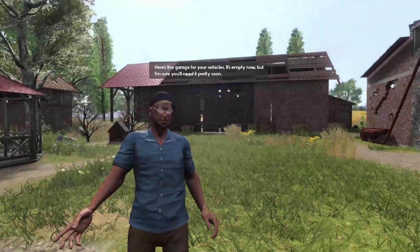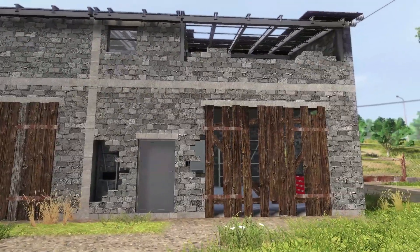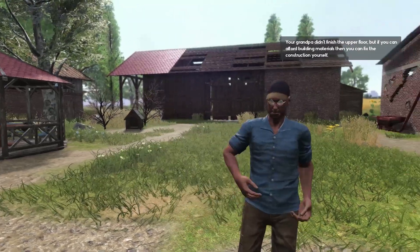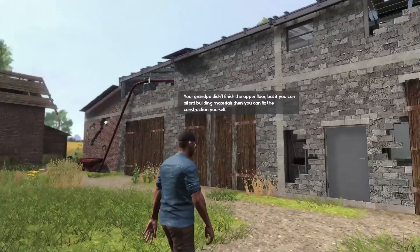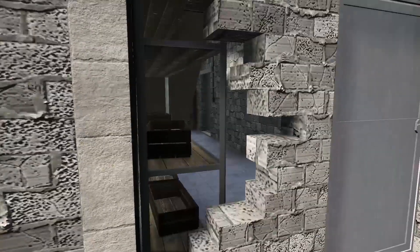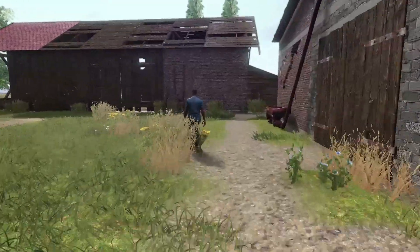Here's the garage for your vehicles — it's empty now but you'll need it pretty soon. Your grandpa didn't finish the upper floor, but if you can afford building materials you can fix the construction yourself. Didn't finish the lower floor by the look of it — look at this gaping hole in the wall, I can just see through everything.